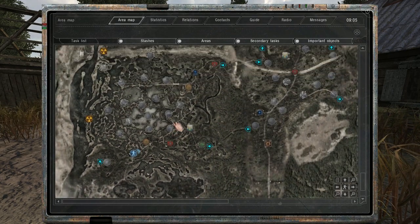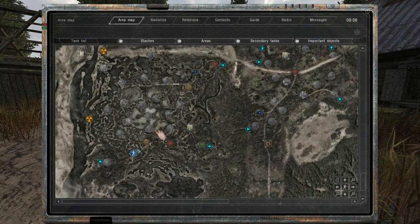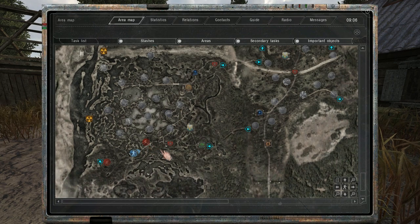Every faction is fighting to capture these little circles you can see on the map, the goal being to capture absolutely everything and be the only faction left in the zone.